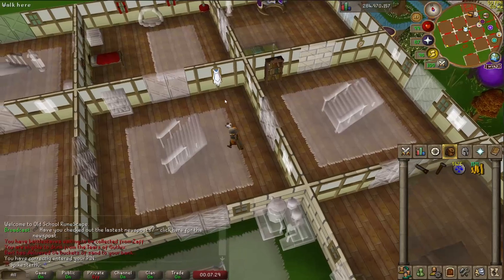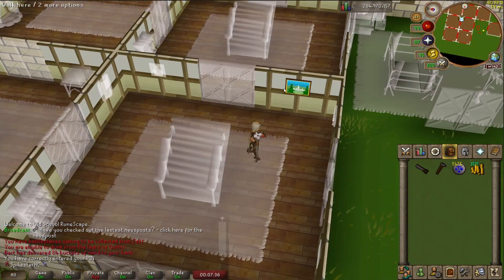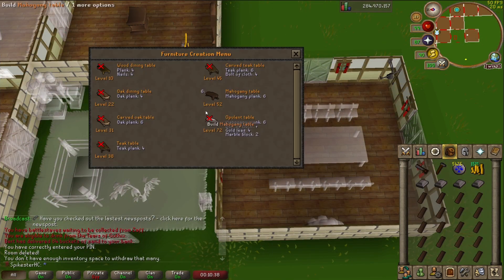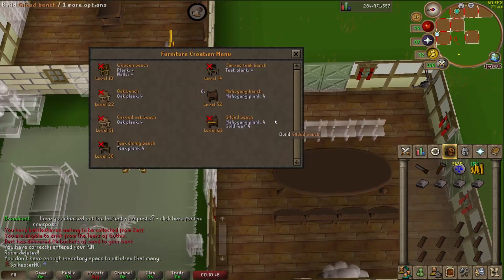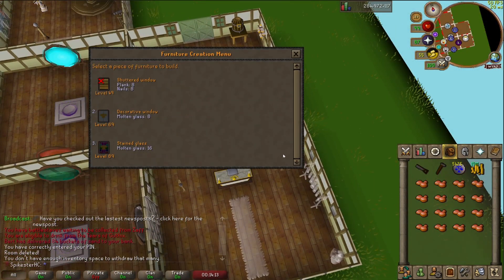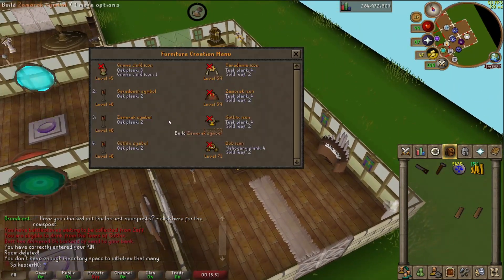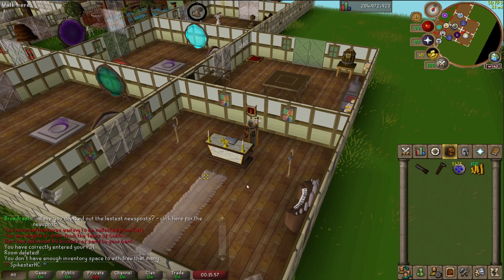I've got three quest holes in a row. The first one is where my mounted glory is, which makes sense, and the second is where I built the mythical cape, which also makes sense. But the third one - I think for one of the diaries I had to put a painting down and I made an entire extra room instead of using an existing one. I think I can just remove this room. I'm going to build a nice mahogany table and seating over here, some stained glass in the window space in the chapel, a nice big organ, and a gothic symbol.